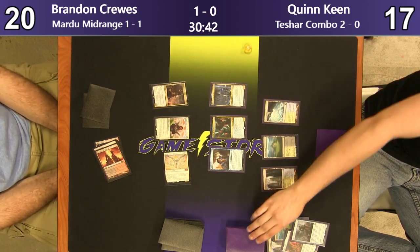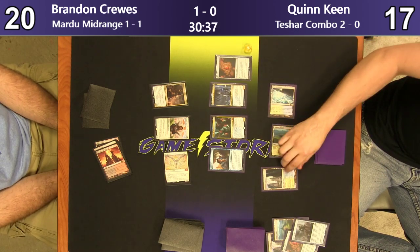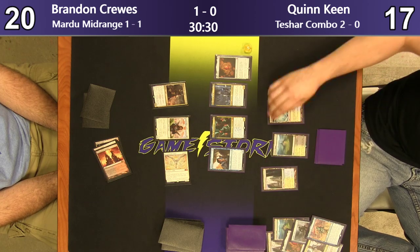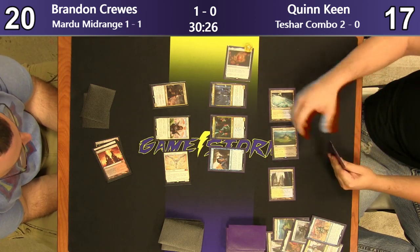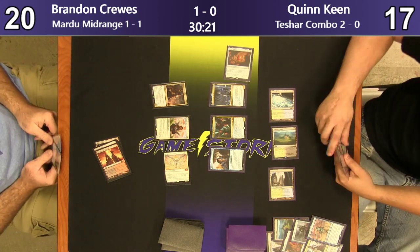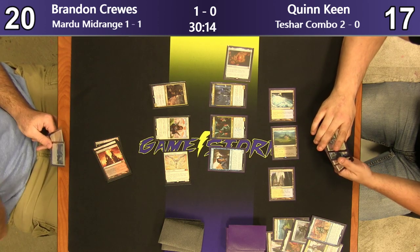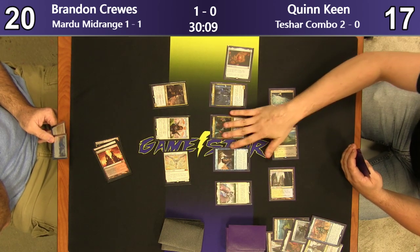Put the pressure on him — and Quinn's a little land light here. Play a Mox Amber, that helps. No two here. Got a Teferi, got a Fblthp. There's not much of a tokens deck in Standard right now. Well, there's green-white tokens, but only one player seems to have good luck with that on the big circuit.